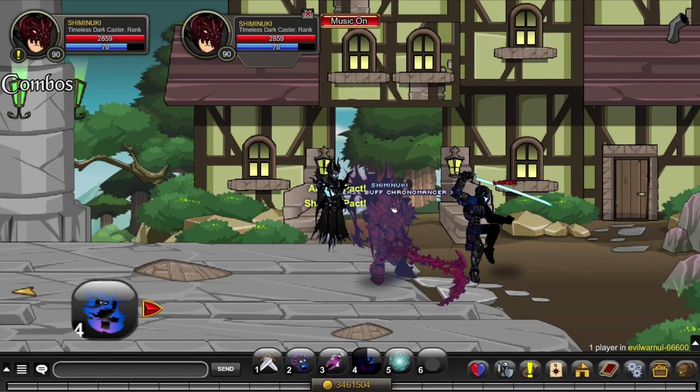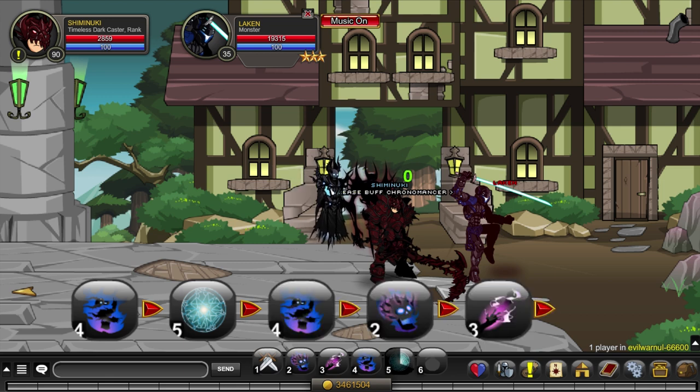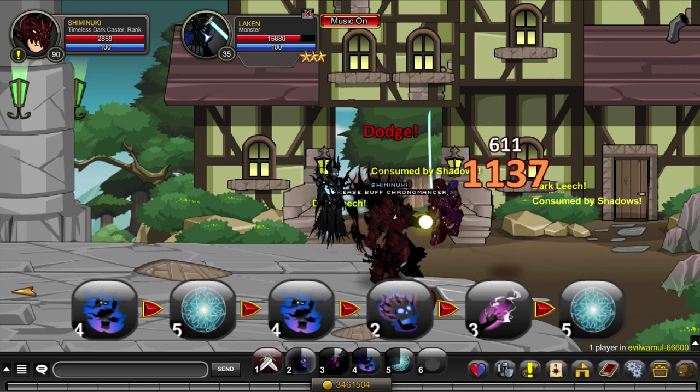For your rotation, stack 4, use 5, when the stun wears off, use 4-2-3 as they cool down, then 5 again before their effects wear off. Just make sure your stacks don't fall off while you're stunned.